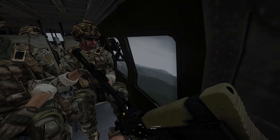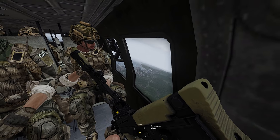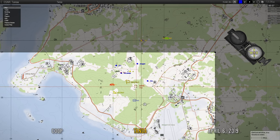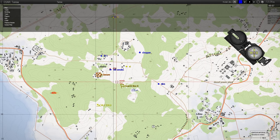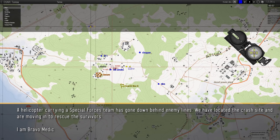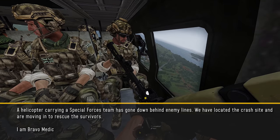All right Bravo, orders from command. Igmar can HLZ Zulu, south of Obaka. Two of the three squads will be put down there. They'll be moving north to security town. The third squad will still be hovering for a while. Looks like we're going in. So we're going to land HLZ Zulu.